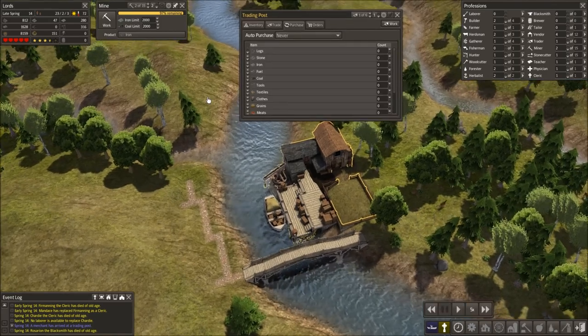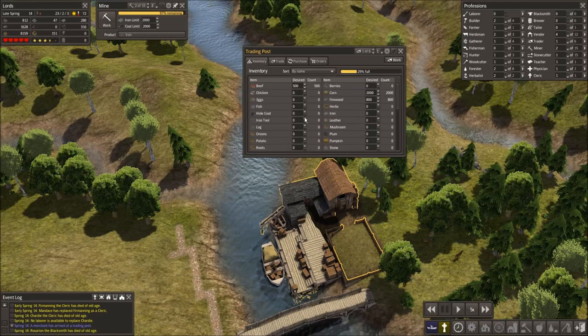Let me pause it real quick and give you a rundown. What happens is the inventory shows all of the items you can possibly have in the game — from stones to walnuts that you get from trees, firewood, logs, onions, etc.